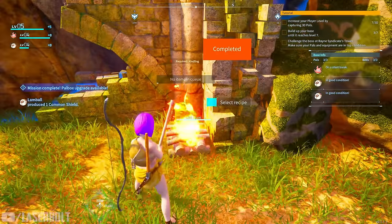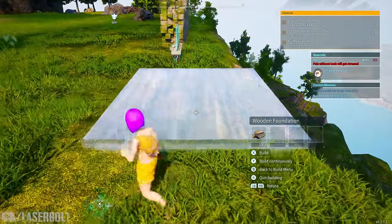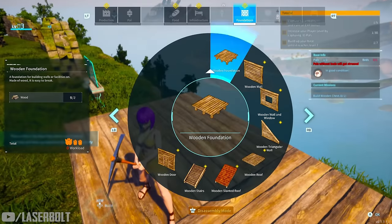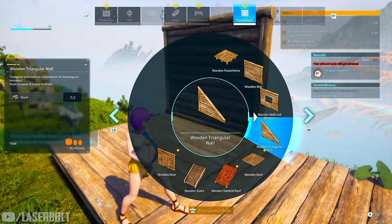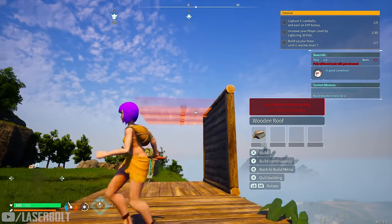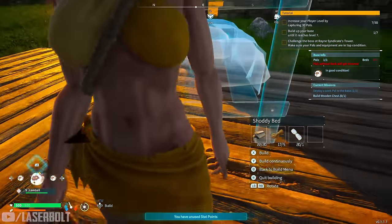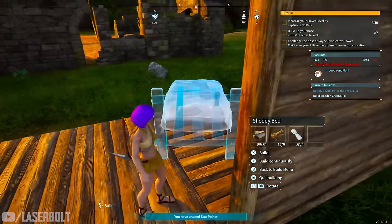Step three is tied in with step two and that is building a bed. If you want to skip the campfire and go straight to building a bed, I'd actually recommend that. The reason we want a bed is to avoid the night cycle — the night is more dangerous, it gets cold, and the cold hurts your health. If you build a bed you can lie down, fall asleep, and it's daytime again, which speeds up the game considerably.